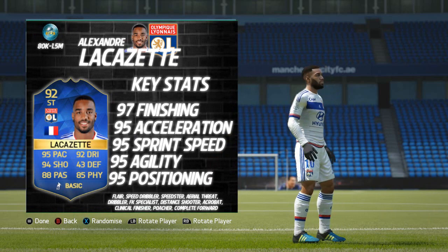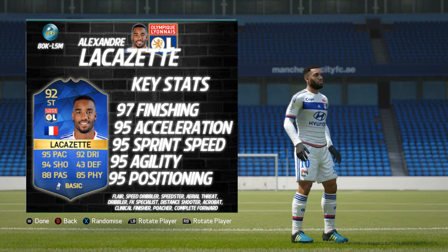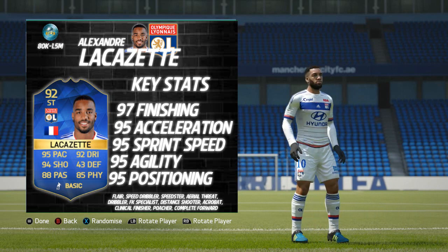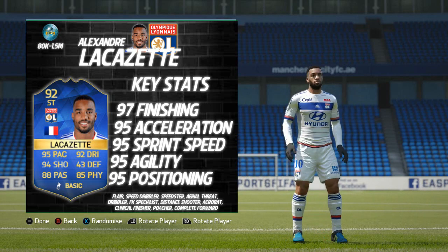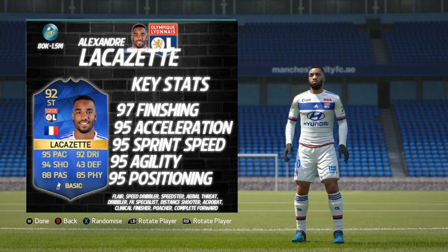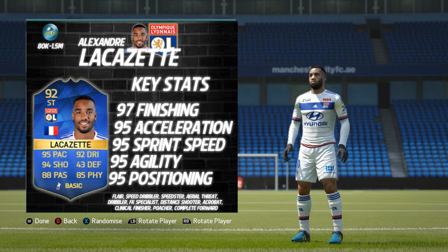Base card stats: 95 pace, 92 dribbling, 94 shooting, 88 passing, 85 physical, and 43 defending. His top 5 in-game stats — surprisingly no 99s — but he has 97 finishing, 95 acceleration, 95 sprint speed, 95 agility, and 95 positioning. Lots of 95s, and he's got tons and tons of traits and specialties.